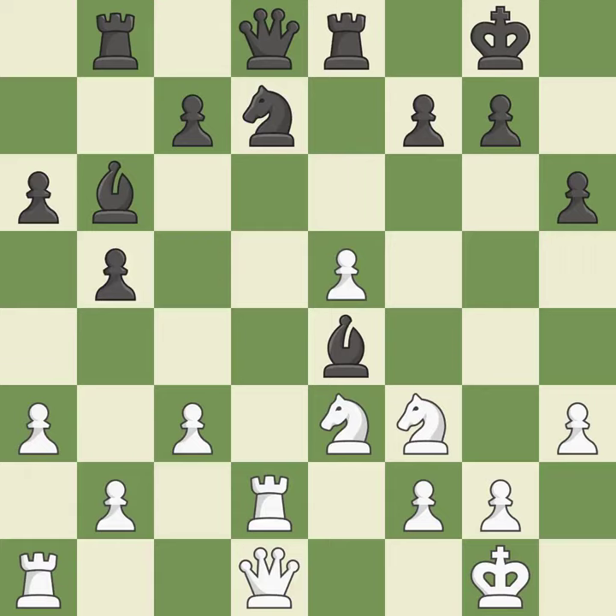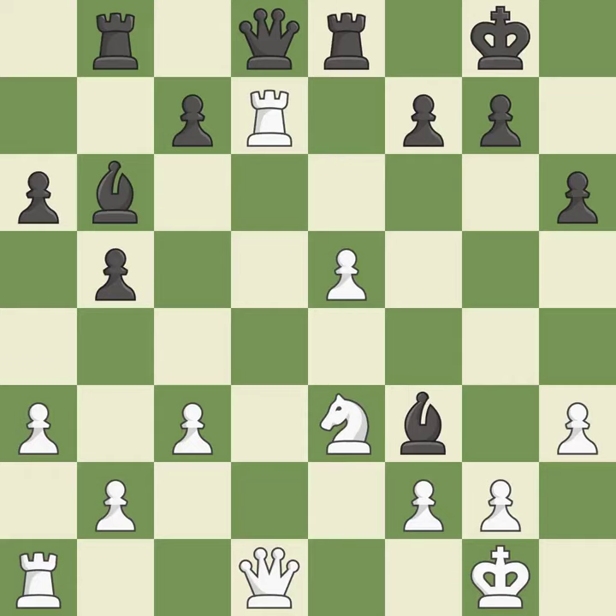This takes down a knight who is helpless. This overlooks an opportunity to develop a queen off its starting square — it is a mistake. This defends the attacked pawn, and this is the only good move.